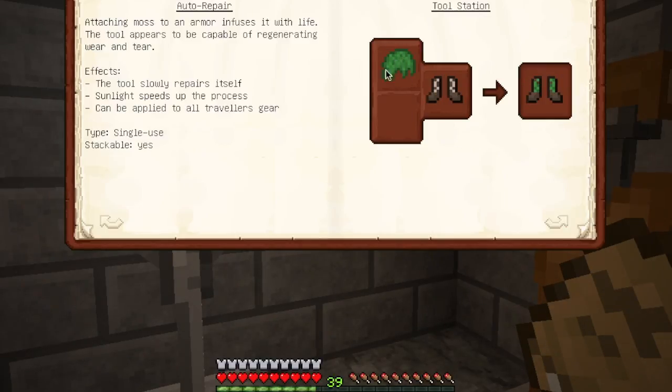This is how you get auto repair — this little bit of moss. You can make the moss by taking a 3x3 of mossy cobblestone, and that will craft into one piece of moss.